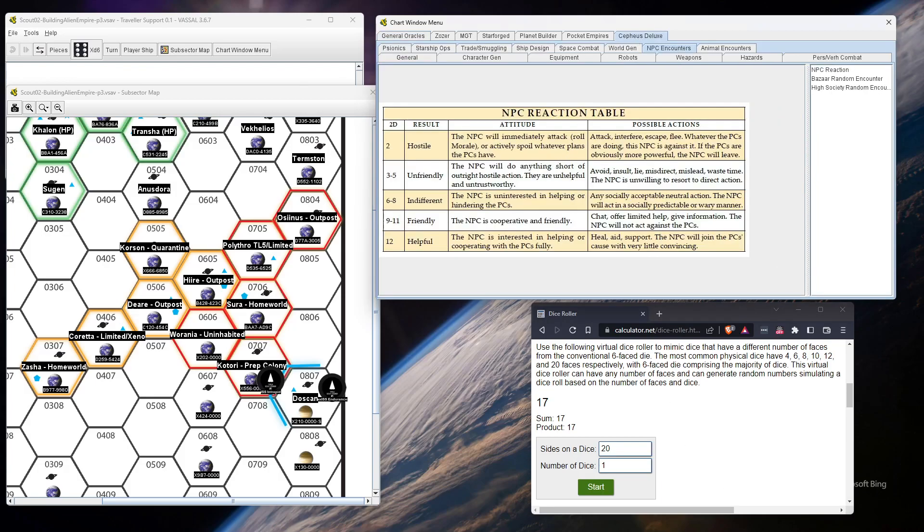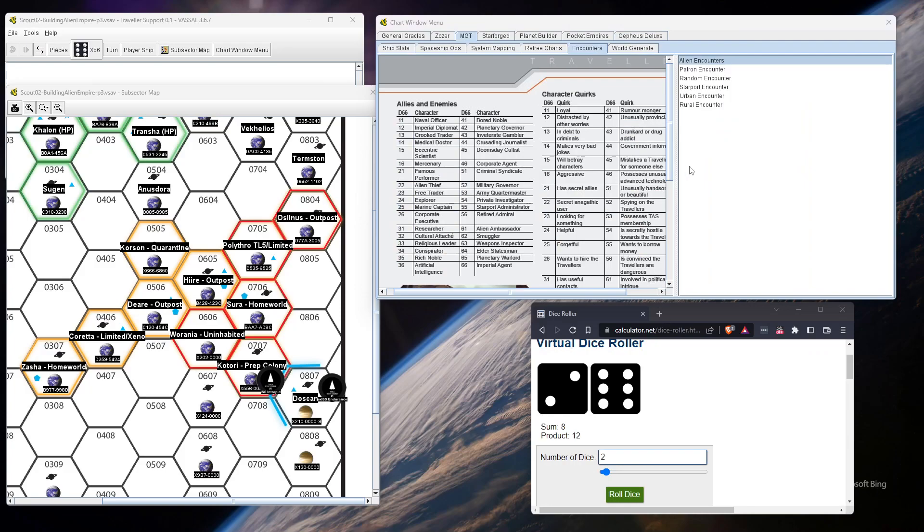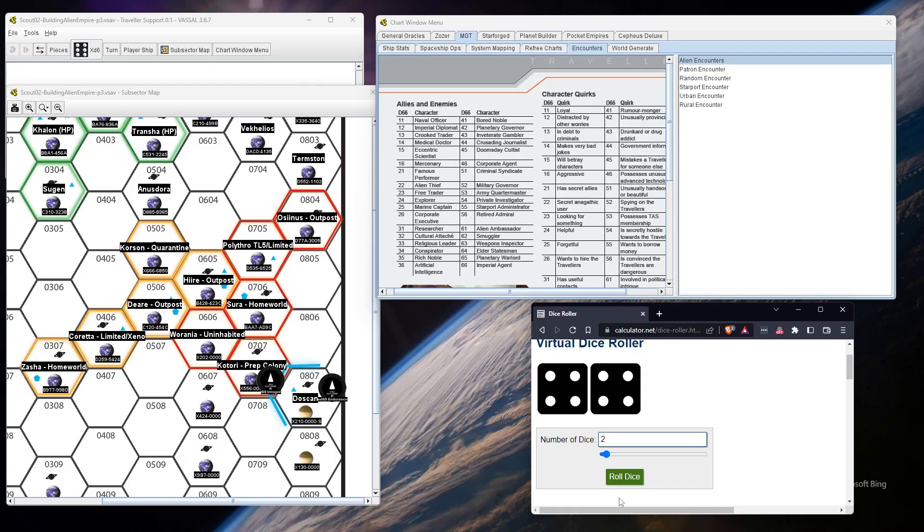Let's try something here. I've got Mongoose Traveler's alien encounters table — let's see if this adds anything. I know they're talking to two of them. One of them is going to be a scientist. Rolling for the other — result 55 — we've got an administrator. So we have a starport administrator and a scientist. The administrator of the cube, which is for populating the planet, and a scientist.